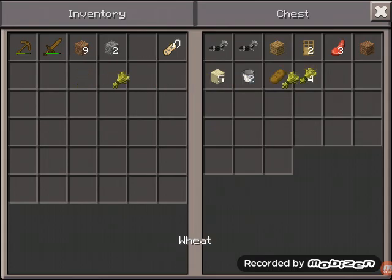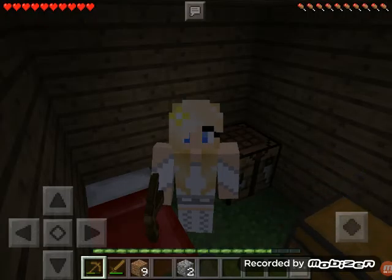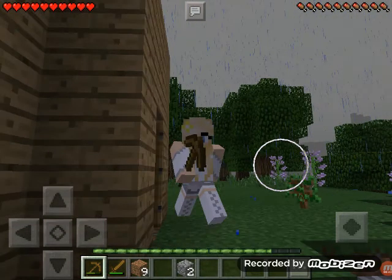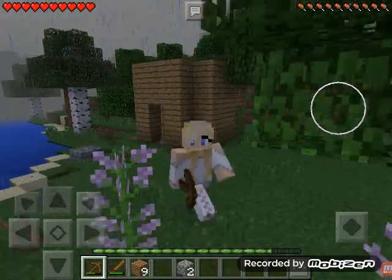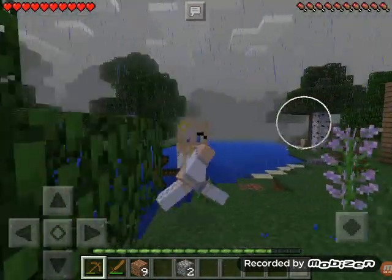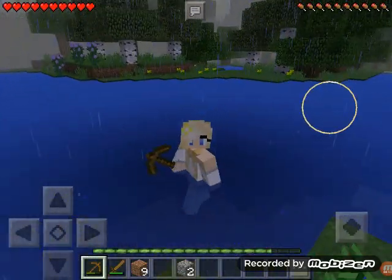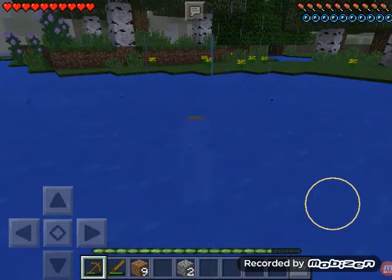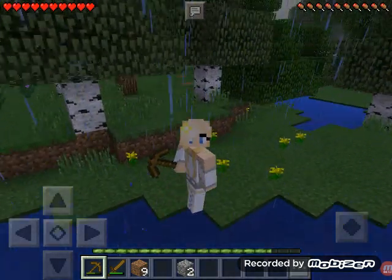Hey guys, this is Charlie Sapphire and today we are back in our challenge world. We're going to place this name tag very importantly down in the chest, and the weight and the buckets.